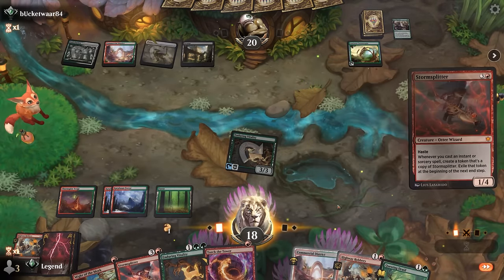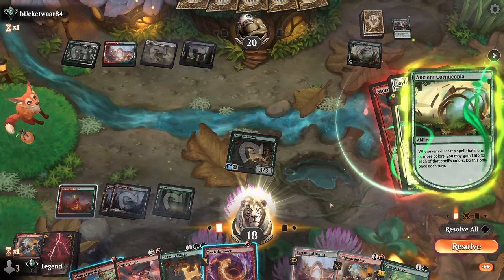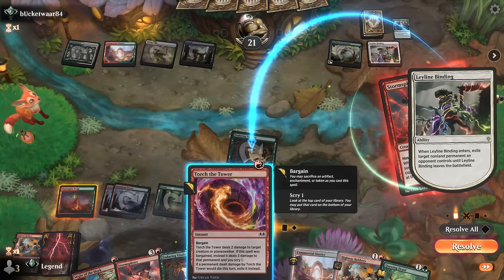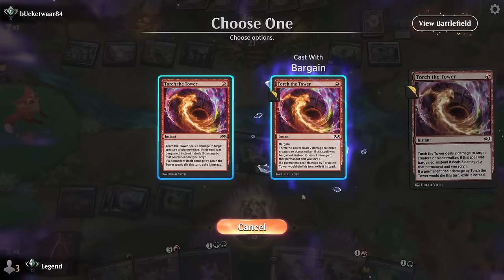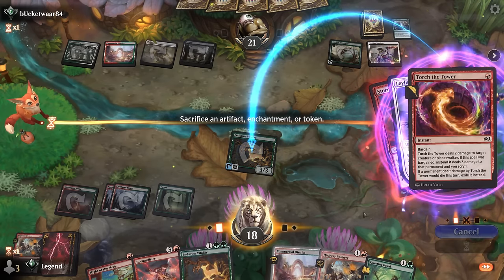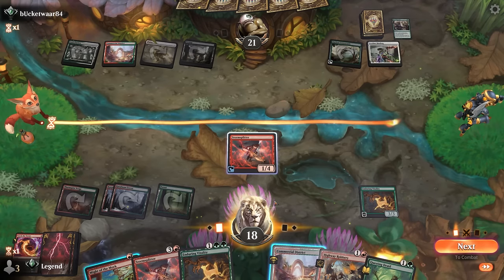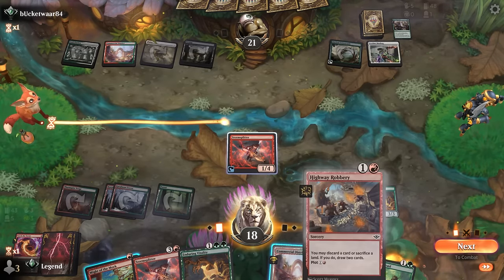Cast Storm Splitter — if they answer Vitality now, Storm Splitter cannot tap for mana. They're going to Binding the Vitality, so I actually won't be able to Robbery now either. Could I sacrifice my creature to Bargain? I think this still works because we sacrifice it to Bargain and then there's no longer a target, so we still have the enchantment in play — which still doesn't let me keep comboing here, but at least means we have the enchantment on the battlefield. With Might of the Meek I'd need to draw into an untapped land to cast Robbery to keep going — feels like wasting resources, but the Robbery does go away here.